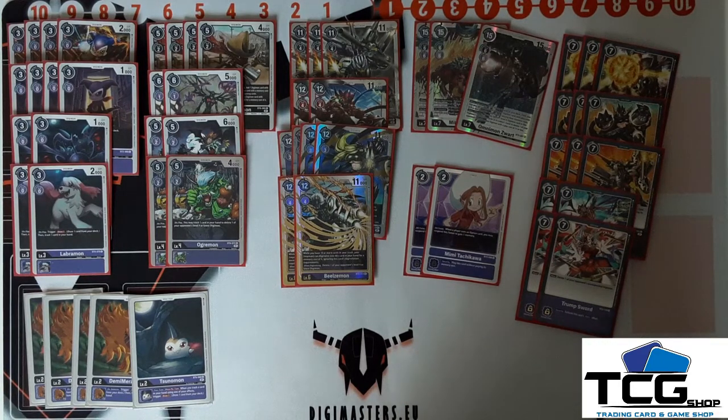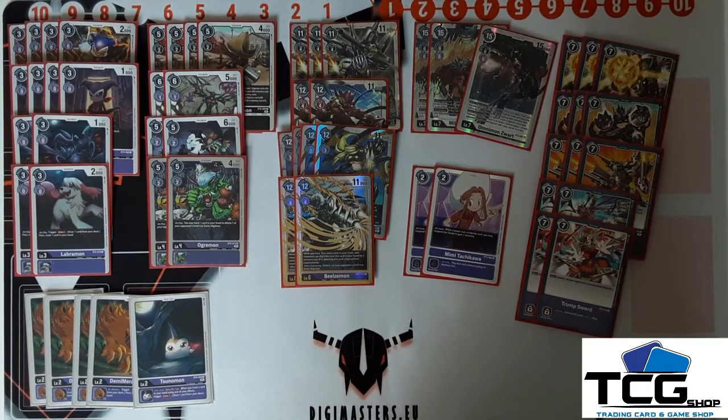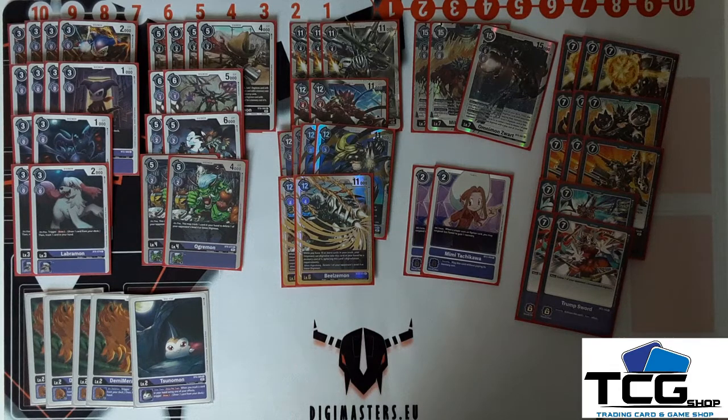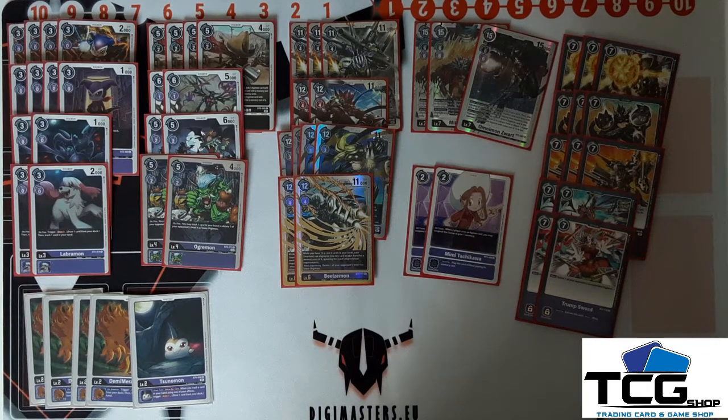Yeah, this is the deck. I don't think I would change anything yet — I've playtested it a lot already and I'm very happy with this version. I like especially Ogremon, as I said I don't see it a lot in other Three Musketeers decks, but I think it's really good to trash a card, have a body on the field, and remove an opponent's Digimon — which is all perfect for this deck. In the end game you just get to play Beelstarmon for free multiple times in a turn, play some options, play Nailbone a lot, and overwhelm your opponent. It's a very aggressive deck — you get to attack with big Digimon very fast and remove all your opponent's stuff. I like it, I think it's very good in this meta, so give it a try.